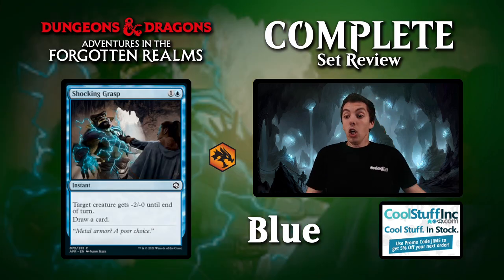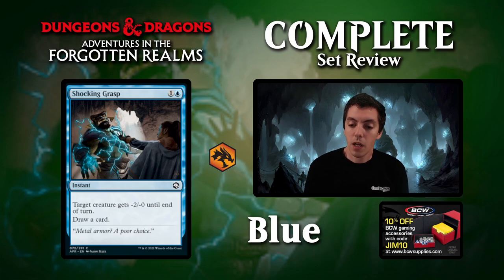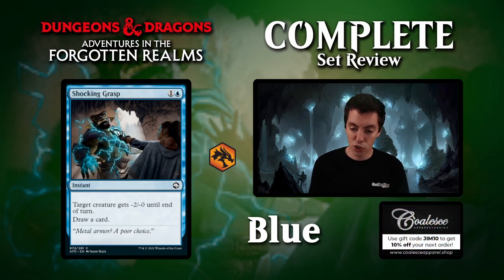Shocking Grasp, 2 mana instant — draw a card, creature gets -2/-0. This is your good 2-for-1 trick in Limited. It should be fairly transparent out of your blue decks, but when it works it'll be very good. A decent trick — wouldn't take it super high, but seems like a decent trick in Limited.